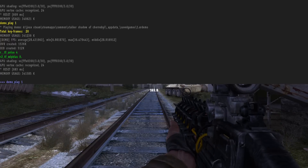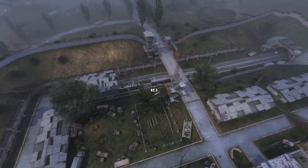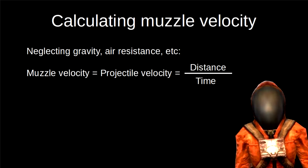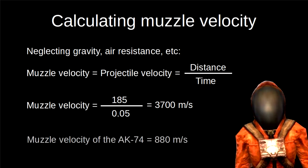Several shots were recorded from afar to see the entire trajectory of the projectile. The speed is so fast we can't make much of it in real time. However, it was possible to measure that the projectile travelled the 185 meters in a mere 0.05 seconds, giving a velocity of 3,700 meters per second. For comparison, the muzzle velocity of an AK-74 is 880 m/s, and current weapons hardly exceed 1,500 m/s. The Gauss gun's projectile speed is absolutely humongous.